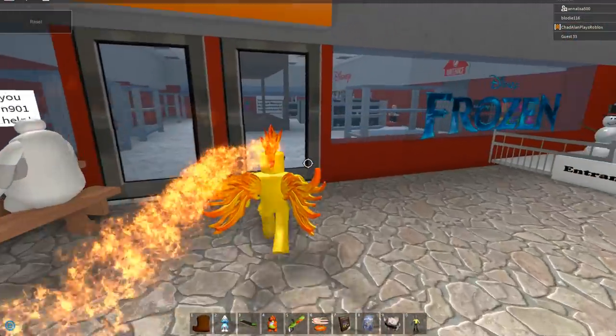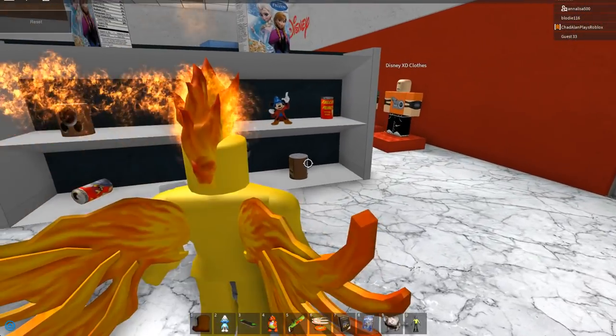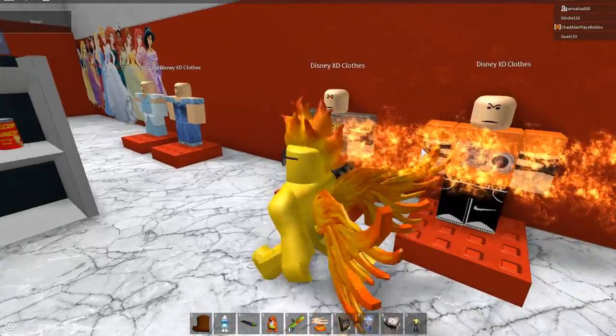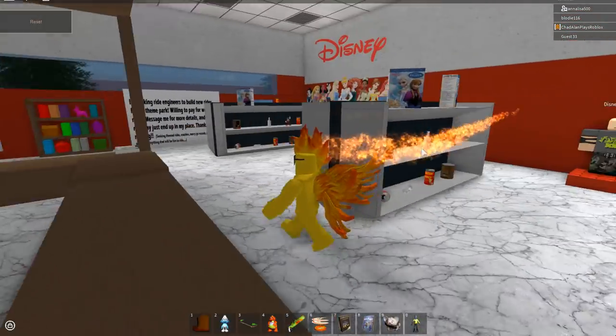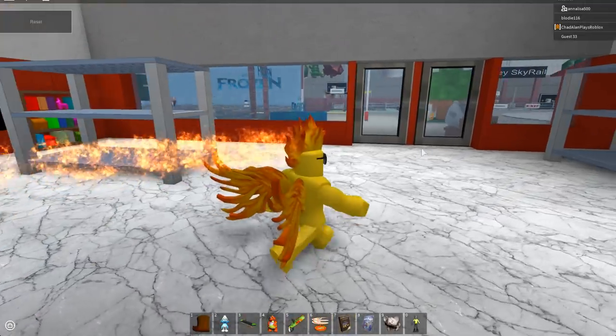Oh, there's a Disney gift shop! Let's see what they have for sale. Oh, they have frozen stuff! I can actually buy this. I want this little Mickey Mouse — I can't buy it. You can buy clothes and a bunch of Disney princesses. This is perfect! I really want to go ride some of these rides though.